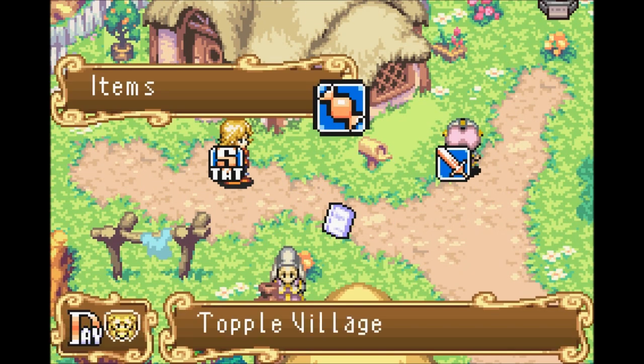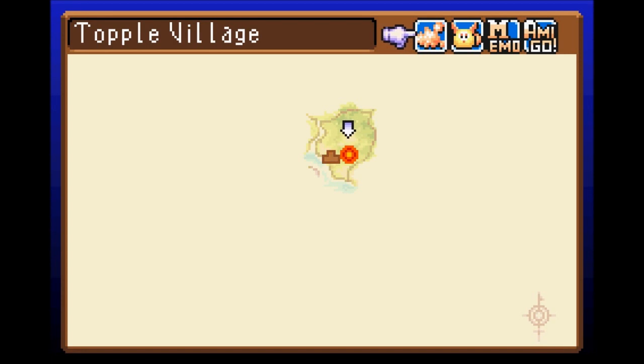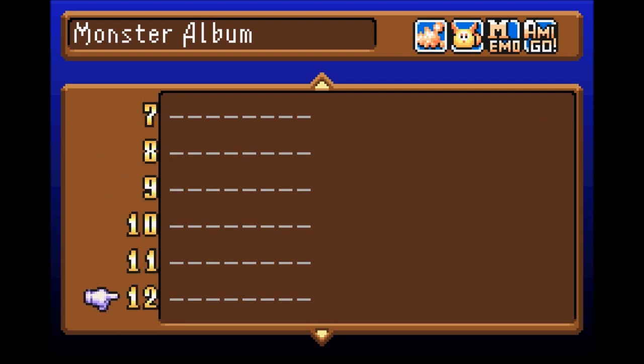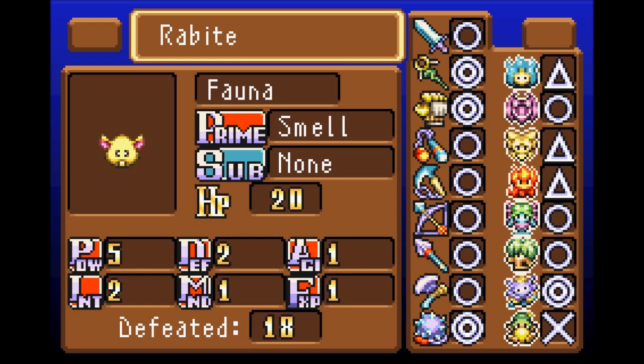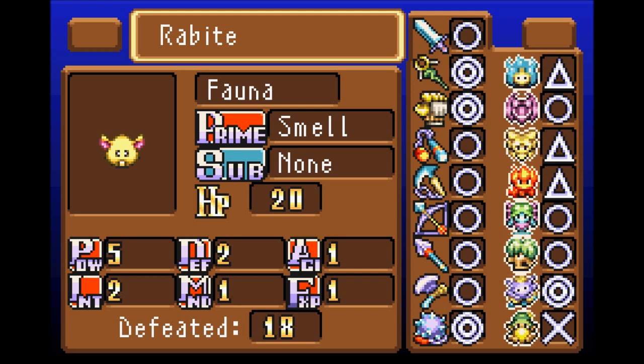The Pup Boy's notebook has four main options. The map shows us we're in Topple Village. It also shows all the monsters I've fought — it shows rabbites, how many I've killed, their HP of 20, what's good against them, what they're weak against, how many I've defeated, how they can sense you, what type they are. There's a ton of information here, but I'll go over that when it's more relevant.